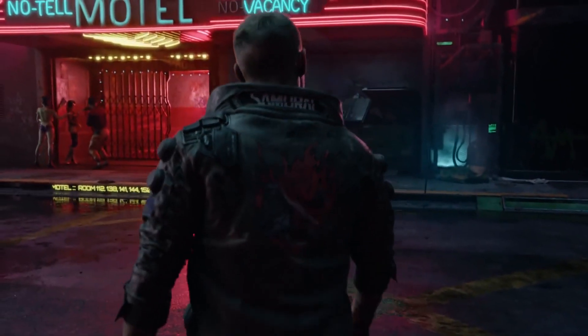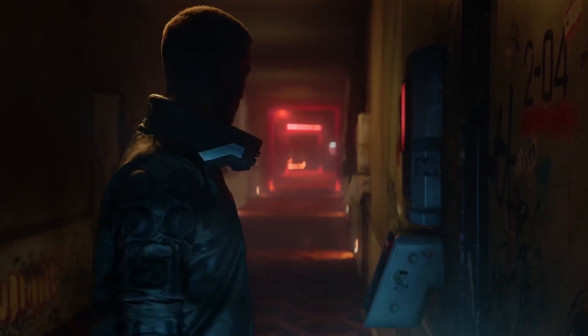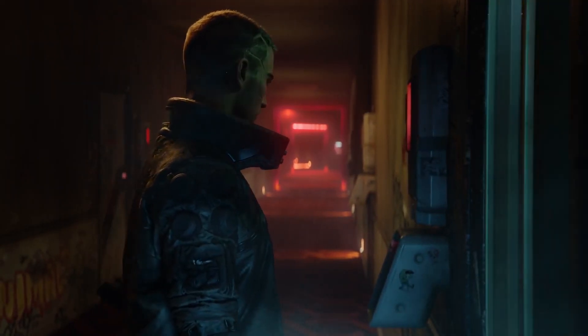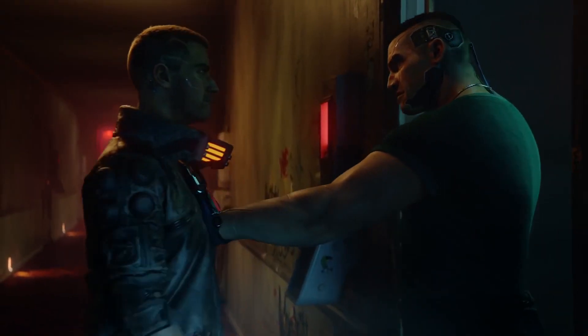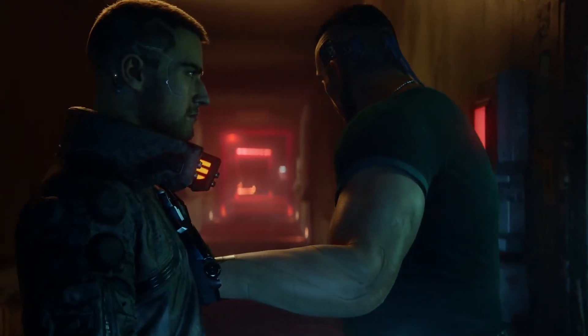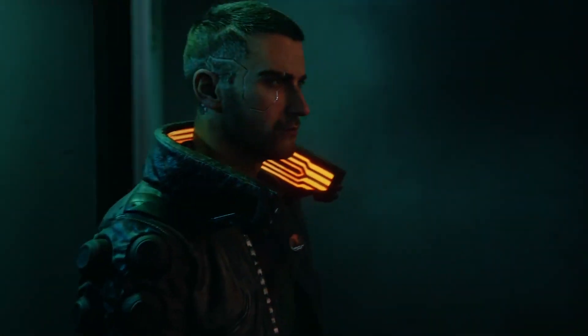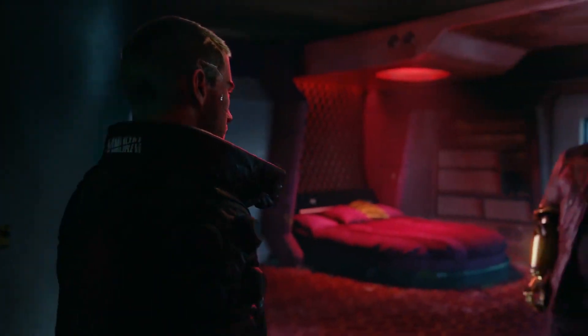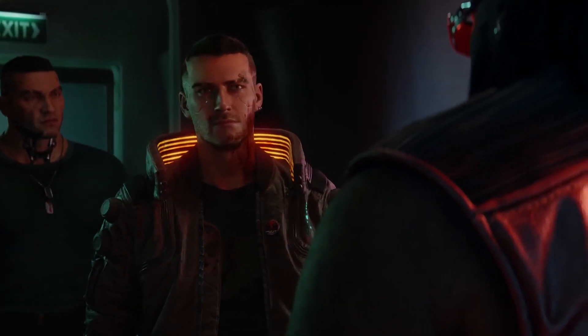As a nomad, you will start in the Badlands and later venture into Night City after your family is torn apart. A street kid is a citizen of Night City, running foul of the Night City Police. As a corporate, you will work in the Arasaka Corporation as a counterintelligence agent. All paths lead to V stealing the immortality chip and running into Johnny Silverhand.